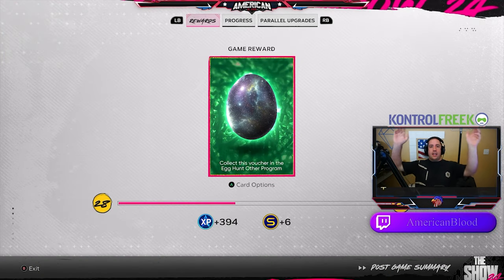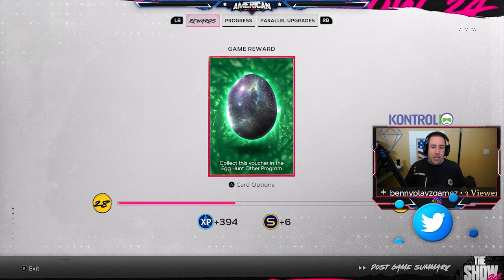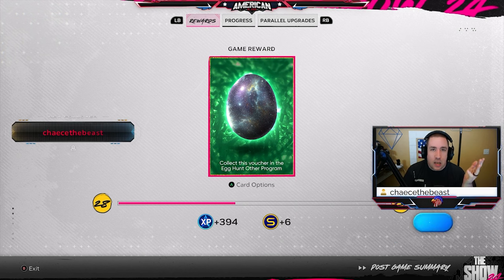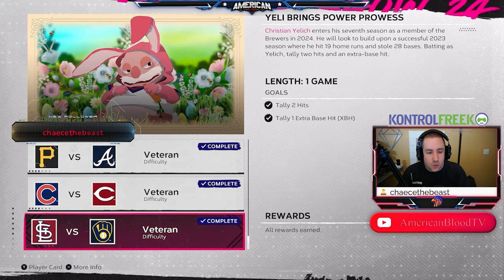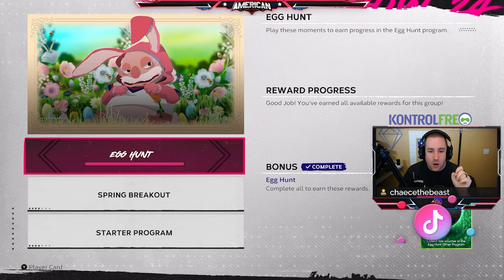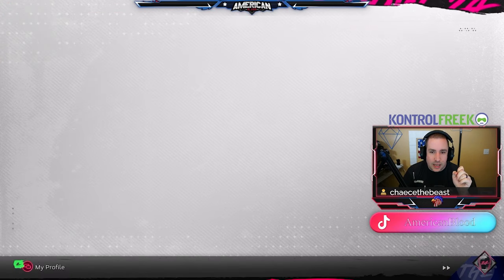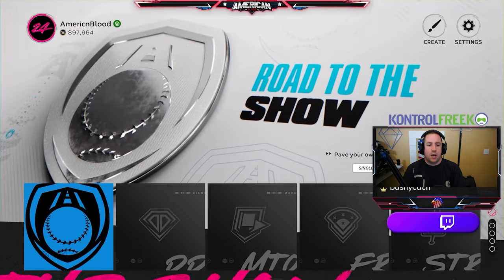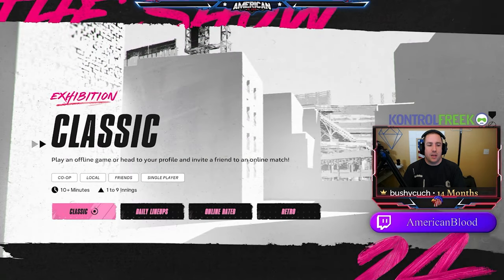Egg number one has been achieved. You play the five moments and you get your first egg. We completed the five moments and got our first egg. Now the next thing we're going to do is beat the Orioles in Conquest or a Mini Seasons game.